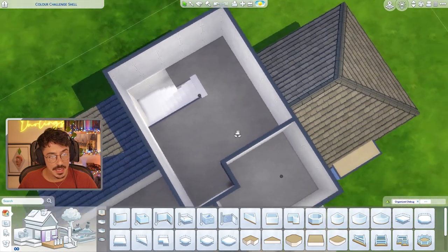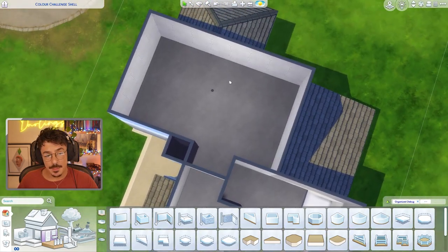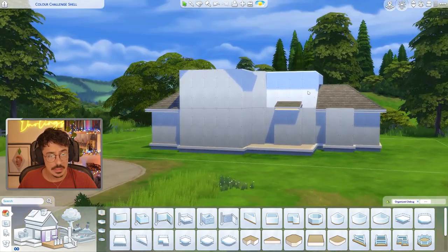Then we go upstairs. There's quite a big landing here, a bathroom and one big bedroom over on this side. You could make this into two bedrooms by changing the orientation of the stairs, but for this challenge I'm not going to do that.